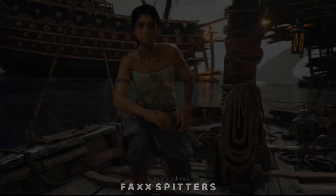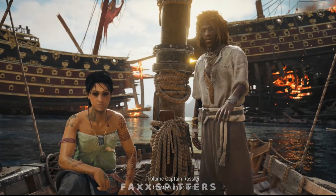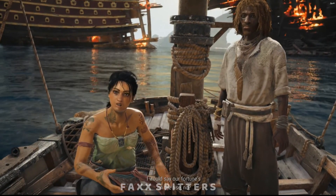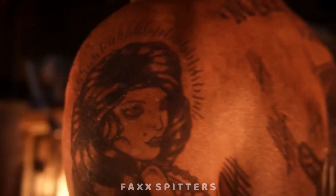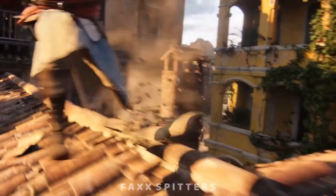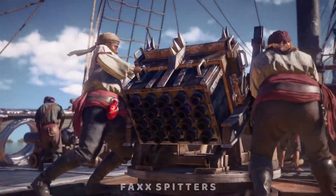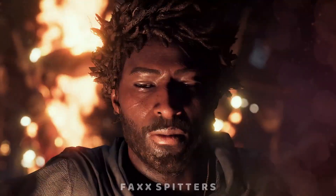One major issue with Skull and Bones is the facial animations. Despite the game being in development for 11 years, the facial animations are worse than those in Assassin's Creed 4 Black Flag — a game that is now 11 years old itself. This shows how drastically Ubisoft has changed. It used to make better games, but now the facial animations look far worse than what every other modern game strives to improve upon.